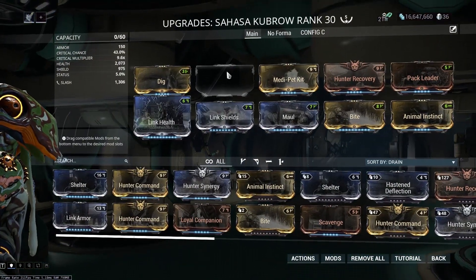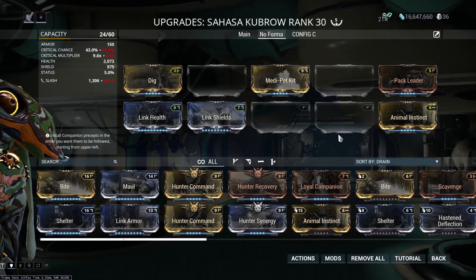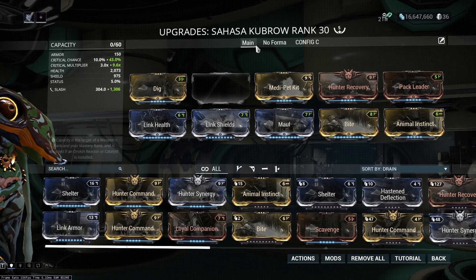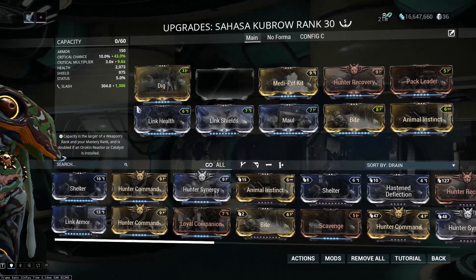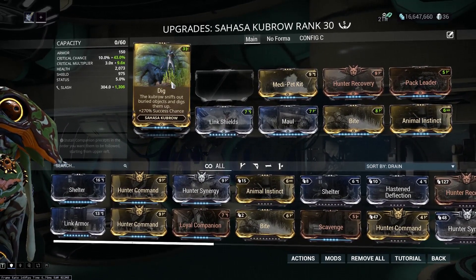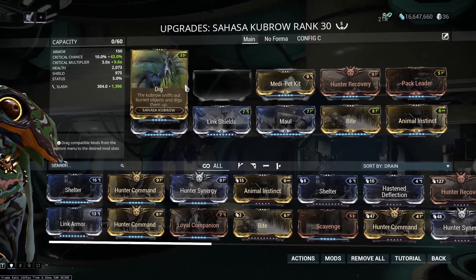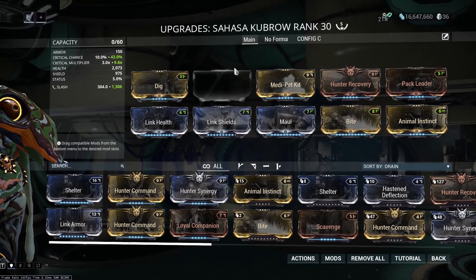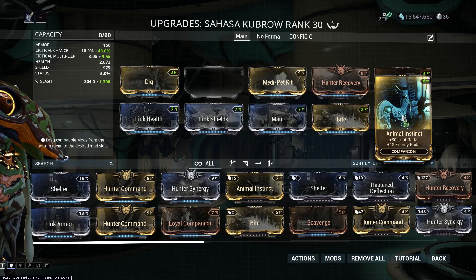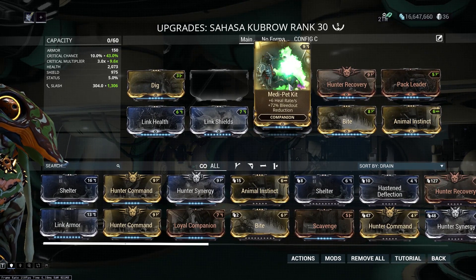Now Hestia's build. I slapped five Forma on her, but you don't need any Forma for this to work at all. All you need is a Reactor for your Sahasa Kubrow and you can just slot this in — that's totally fine. I wanted my dog to be able to defend herself so I'm not babysitting her aggro levels. I have Health and Shield Link mods since I'm running Redirection and Umbral Vitality. Dig is First Priority — companions have a priority system where the first slot takes priority over all other precepts. I also have healing mods: I heal the dog with melee, the dog heals me with melee. She also has Health Regeneration, a long bleed-out timer, plus Damage and Loot Radar.